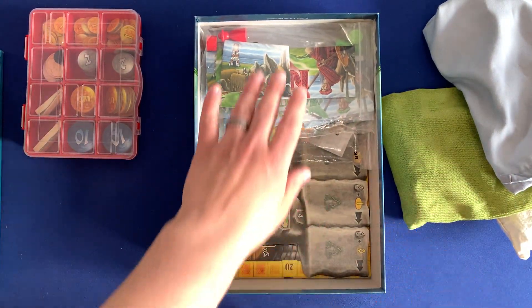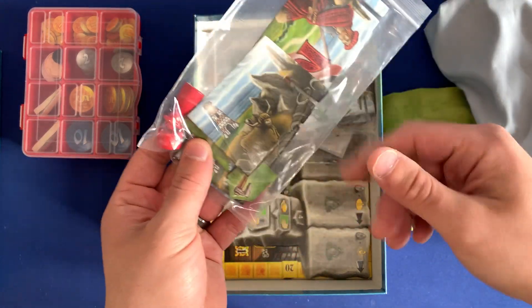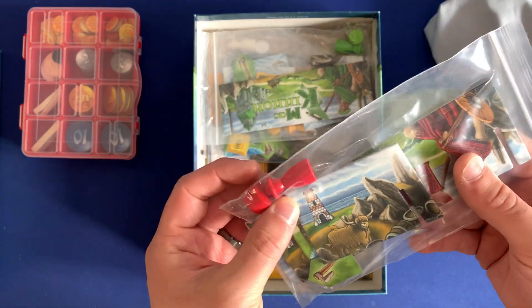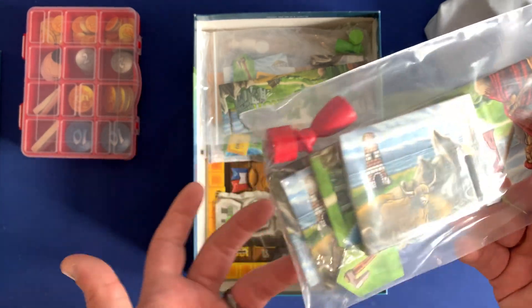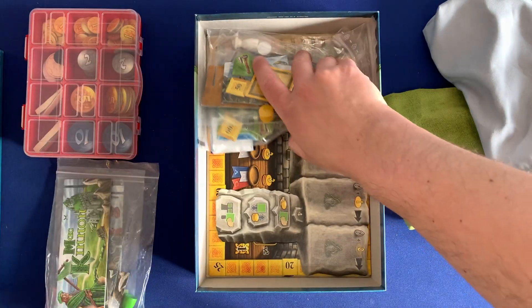On the top side here, we have all of the different player components. This is going to have all of your walls, your axe, and your score marker. You can even put this little token here to use as your score marker — it's the piece from the Journeyman expansion, or you can use it for that if you're actually playing with that expansion. You have that for the five different player colors.